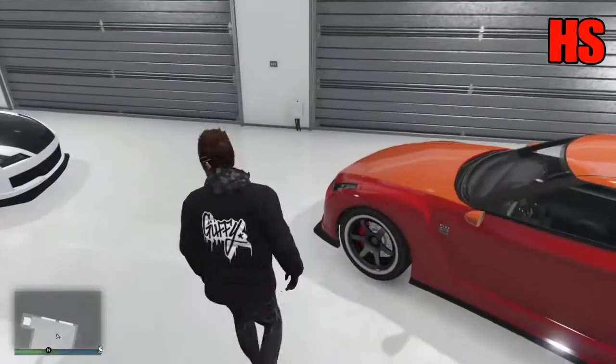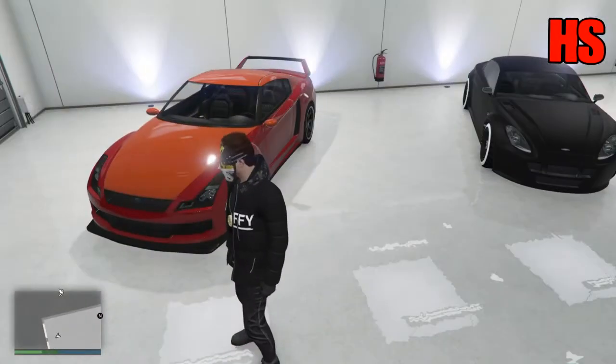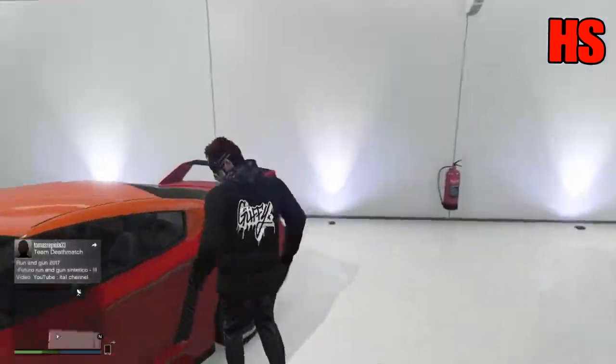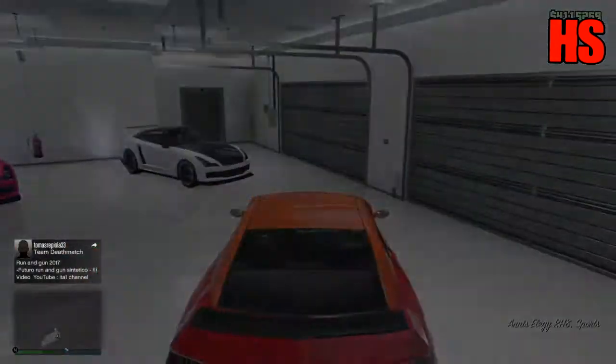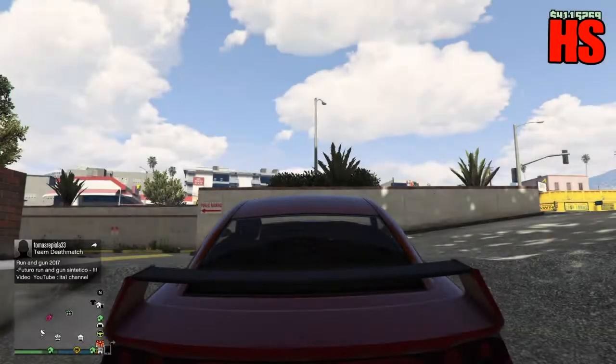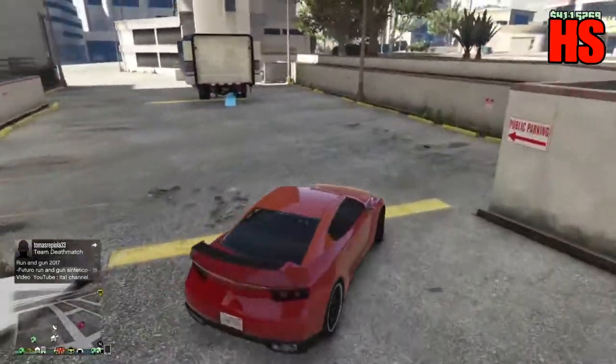You're also going to need another garage that is fully empty if you want to get at least 10 cars out of this. Once you're set up, get your car out, bring it out and drive out of your garage. Then have your mobile operation centre parked up a little bit away from the garage you just came out of, like I have here.